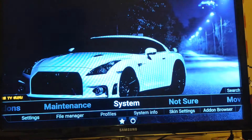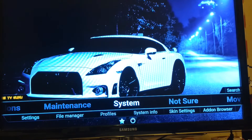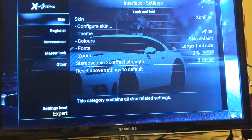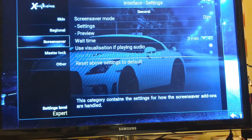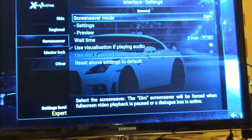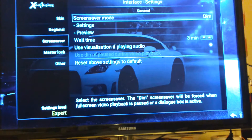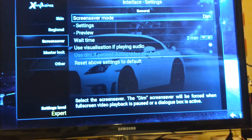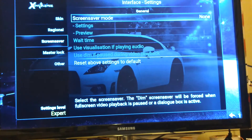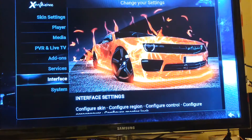To start the customization process, scroll to System and select it. Go down to Interface and select it. Come down to Screensaver — right now it says screensaver mode Dim. If I have a movie or TV show paused and I'm away for three minutes it will dim. I'd rather not have that, so I hit OK and select None so there is no screensaver and it will stay there forever. Then hit the back button.